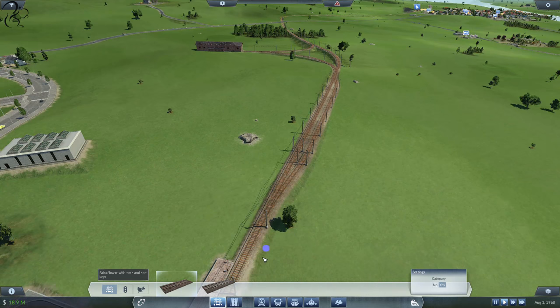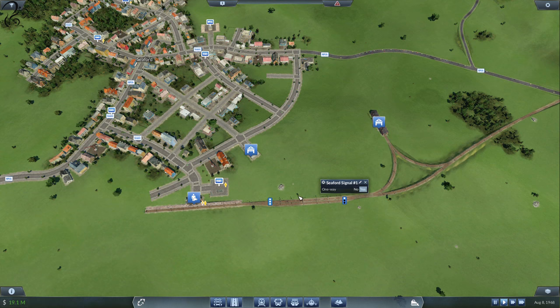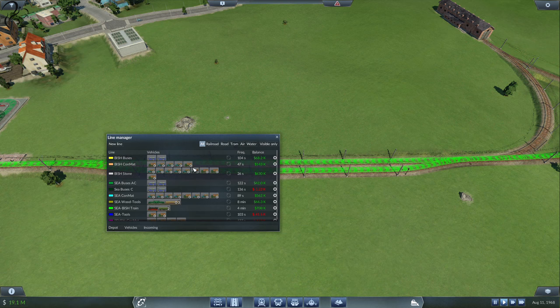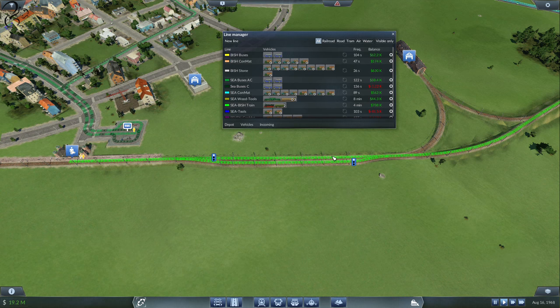We need to put a couple of signals on it — one here, like that, and one here, like that. They're two-way but we'll change them to one-way. If we press the L key, we can see what's going on. So what we've done is create a passing loop, which means a train that comes along here — if we've got two trains on this line — one can come along the top side and stop at that signal, wait to get into the platform. Meanwhile the other train can pull out and go to the passing loop and stop at that signal. When they're in each of these sections, the trains will be released and they'll be able to carry on — they pass each other at this loop. That's why it's called a passing loop.